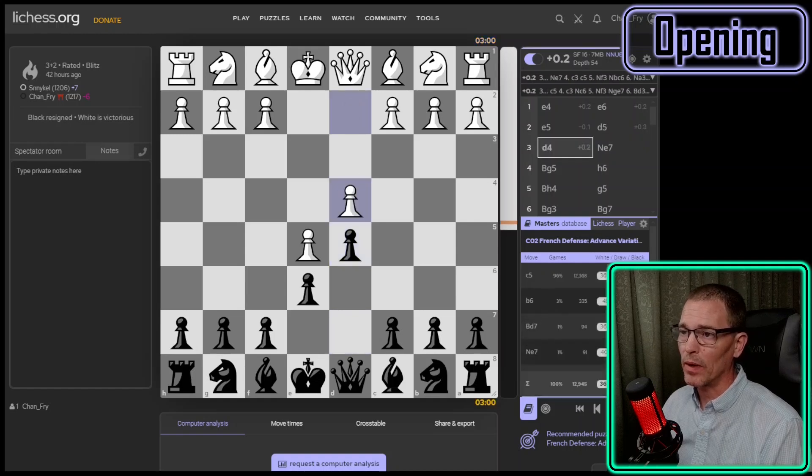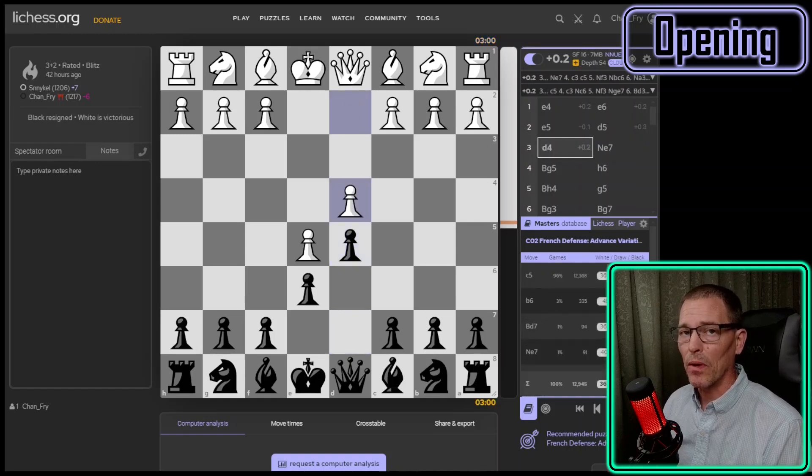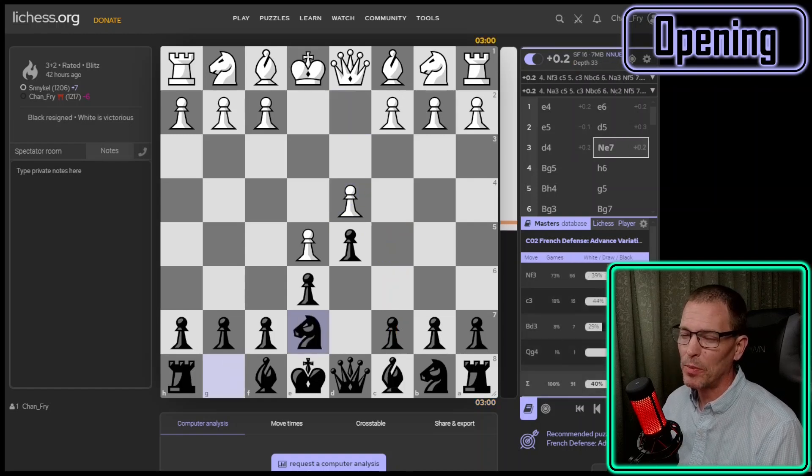Playing D5 gives the advantage back to White. It kind of transposes to the advanced variation, which was one I had expected. The engine says I can play C5, but it also says knight to E7, which is interestingly what I played. It's not what masters play here — almost all of them will play C5. The idea is to help get rid of that advanced pawn. I played knight to E7, probably because I've been playing the Caro-Kann and was thinking about coming around that way.